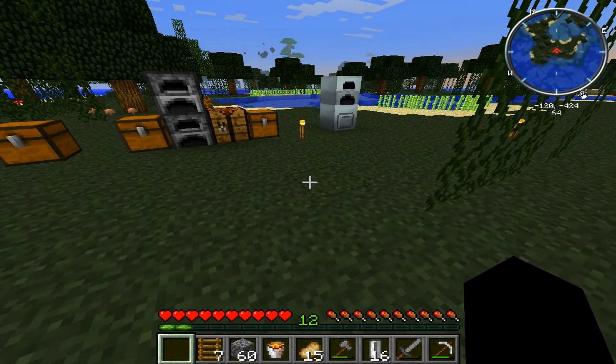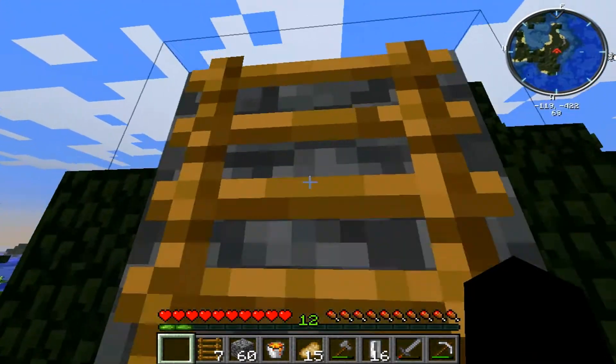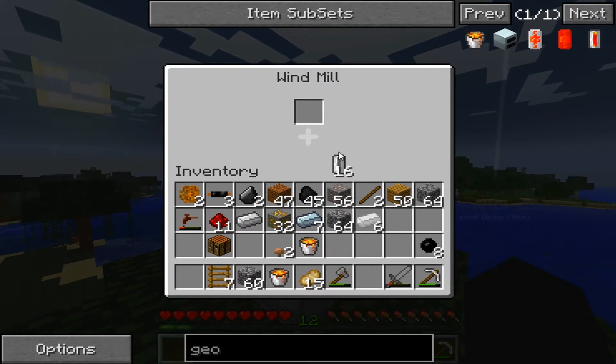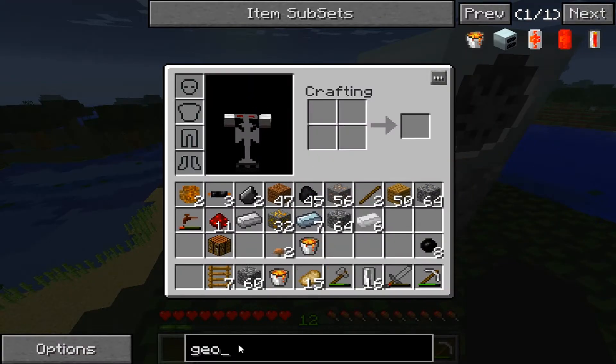Alright, I messed around with this a little bit. I don't know how to use the windmill. I put it up high because a windmill needs to go up there. I'm assuming I put something in here and it's supposed to charge it, but I can't figure out what to put in there. I tried putting in one of those batteries but it won't work. I tried to put it in an empty cell — that won't work either. I'm assuming I need some kind of portable thing to put in there.